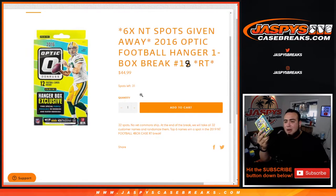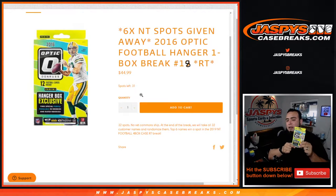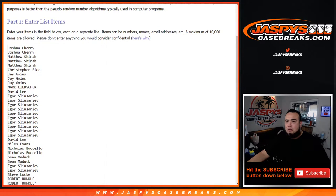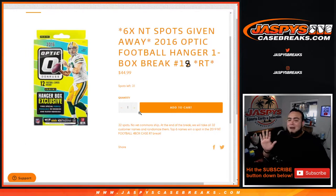This is a mini break — 2016 Optic football hanger, one box break number 18. You get a random team, NFL randomized customer names and teams distribute the hits that may come out of this hanger. No veteran commons will ship — all the rookies, inserts, anything that pops out will ship. At the end of the break, we'll use a randomizer and roll the dice — the top six names out of 32 will win a $230 spot in NT football. You just want to place in the top six, but the cool thing is you could still get something nice out of the one-box break and still have a chance to win a spot in the big break.